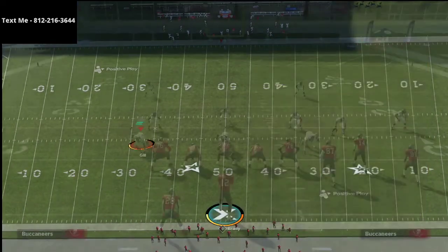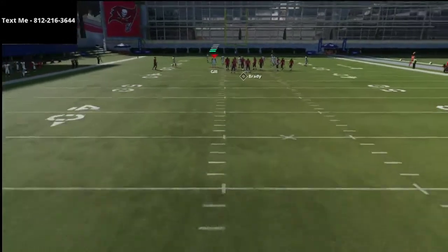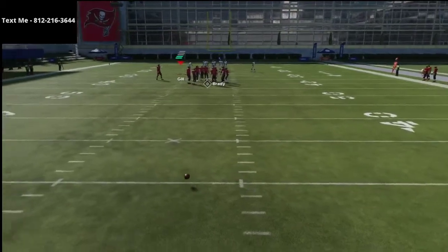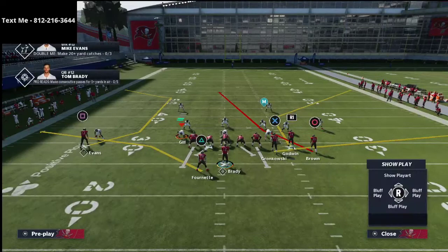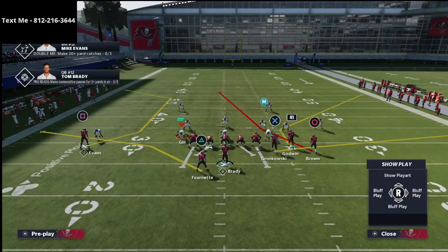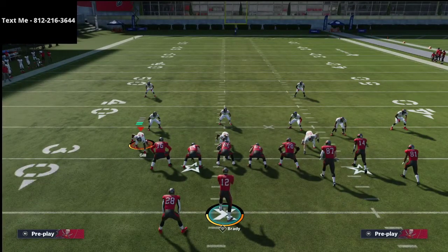As a general rule, when people run Gun Bunch they like to run the three wide receivers to the left or the wide side of the field. If you're on the left hash, run the bunch as is; if you're on the right hash, flip the offense. I want to show you this route to Chris Godwin — it's a very sharp corner route, and this year it's really popular to smart route these routes, turning it into effectively a five-yard slant out that runs over the top of a lot of zone coverages.